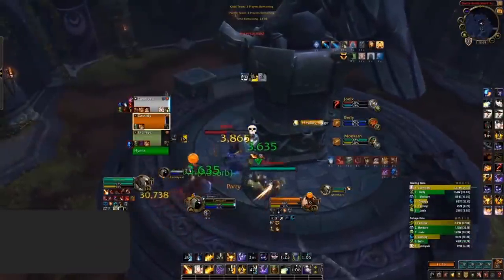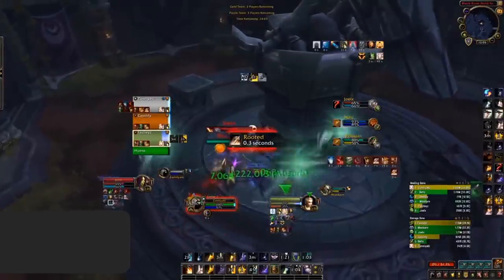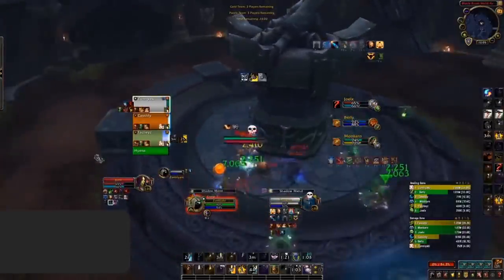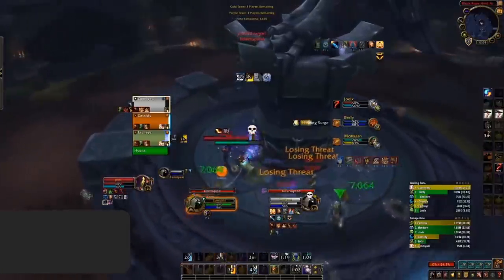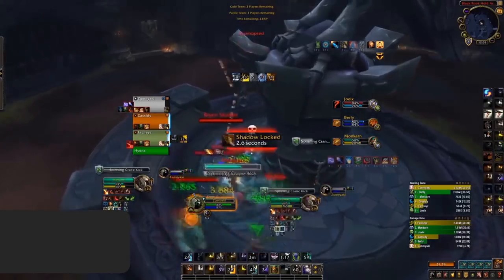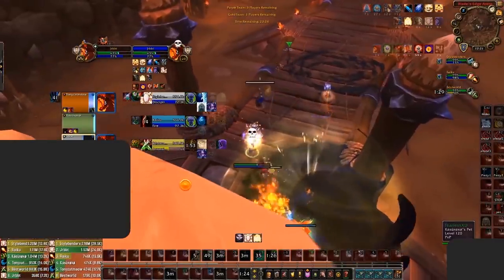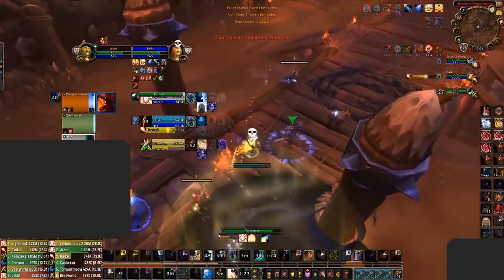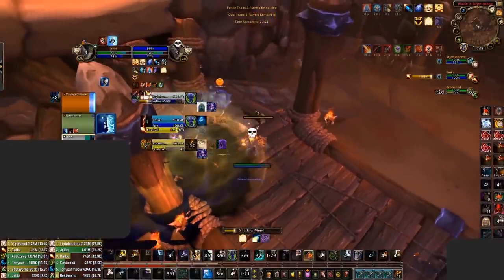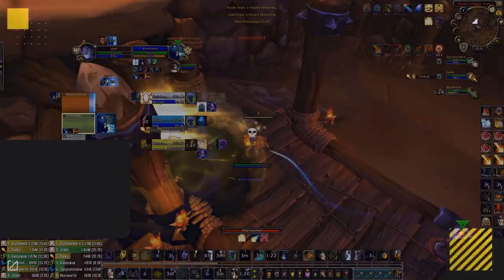It's also worth taking into account some different scenarios. When a Disciplined Priest has their defensive cooldown Rapture popped, it allows them to spam a more effective Power Word: Shield, absorbing a huge amount of damage. While this is up, you ideally never want to waste kicks on Shadow, as it's often a bait. If you can, kicking a Priest on Holy during Rapture will make this cooldown a complete waste. In 3v3, the most effective approach is chaining your interrupts — one player kicks Holy, and when the Priest swaps to Shadow, another player kicks that. Knowing what and when to kick on a Discipline Priest will greatly improve your chances of winning.